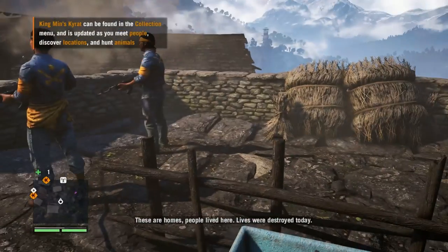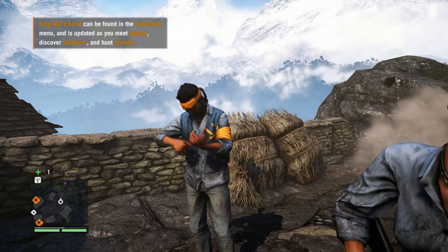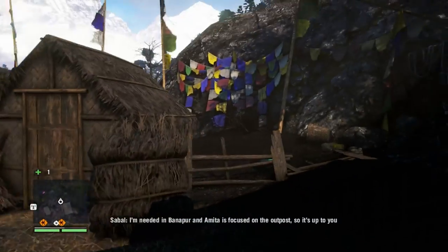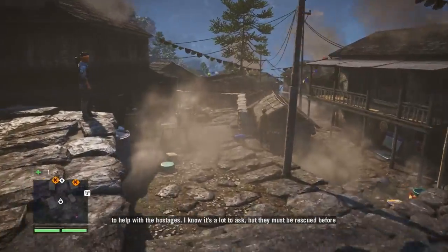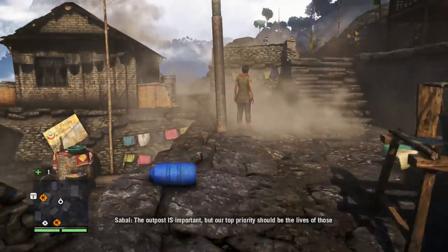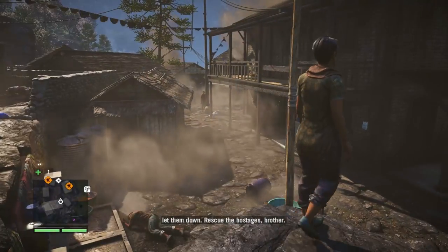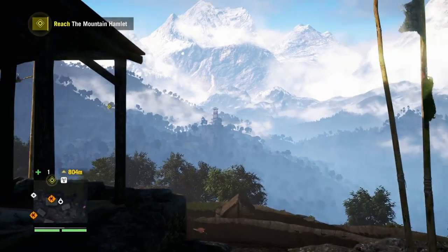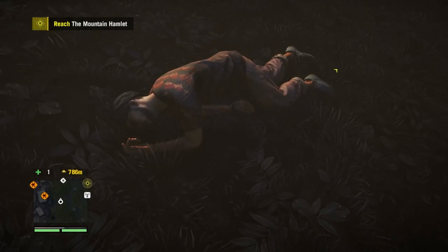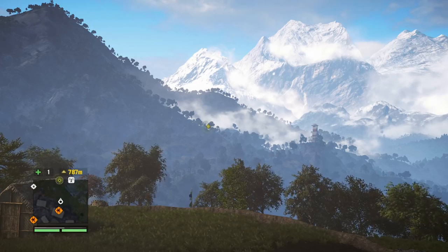Return to sender. These are homes - people lived here. Lives were destroyed today. We can rebuild but we can't replace the lives lost. What are you doing shooting in the air? Brother, we need to talk. I'm needed in Banapur and we need to focus on the outpost - so it's up to you to help with the hostages. Our top priority should be the lives of those hostages - look at what Pagan has made us. Rescue the hostages, brother. The Golden Path needs to kill Pagan and all his followers. This place got hit hard. Anyway guys, we'll leave it off there - we've got some hostages to rescue but sadly we're out of time. Till next time.